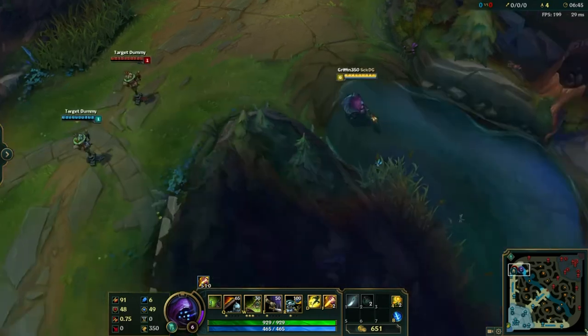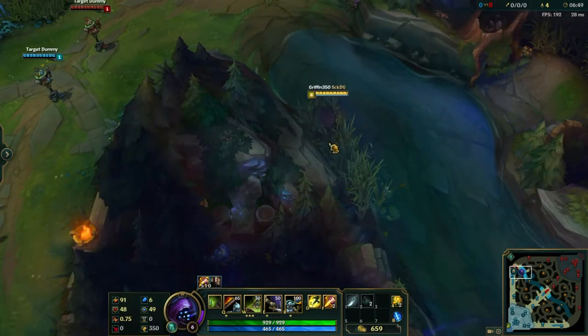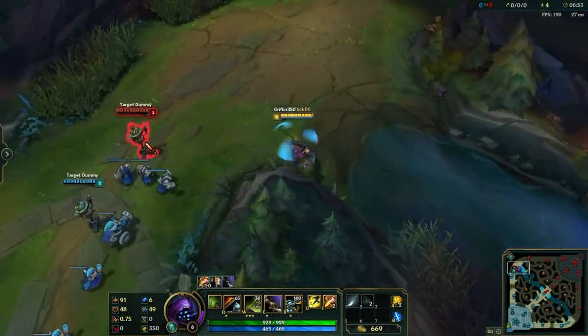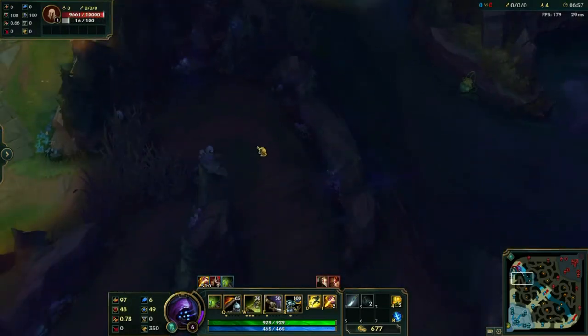Now for something more like this — this is a really easy lane to gank for, if there are no wards. If there are no wards here, this is a dream. You literally just walk in and he's gone. Just like that, it's really, really simple.